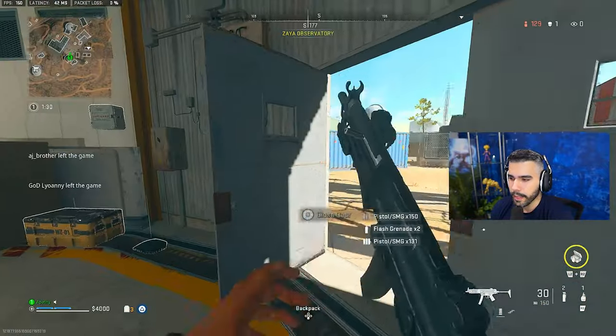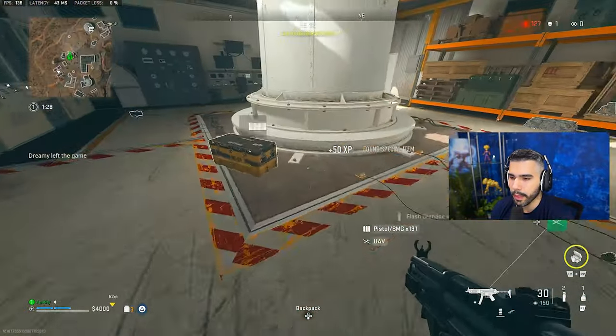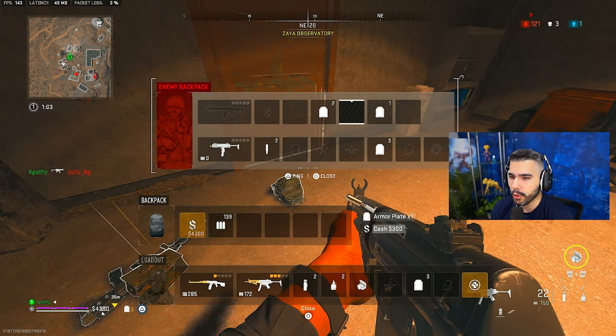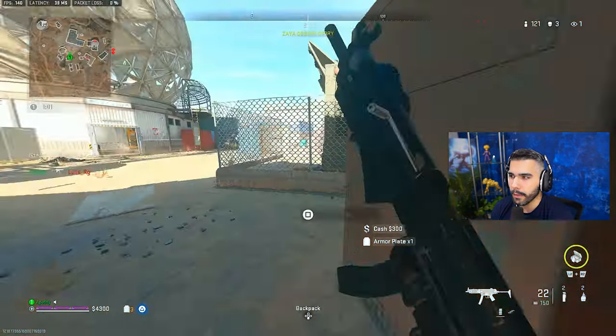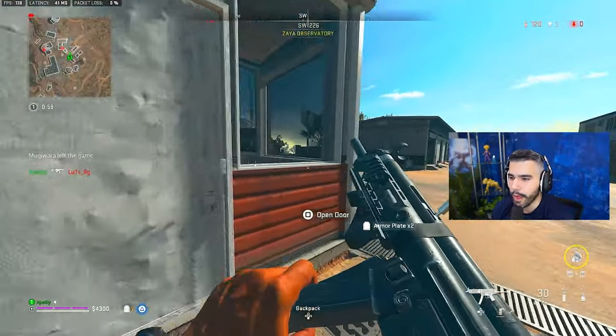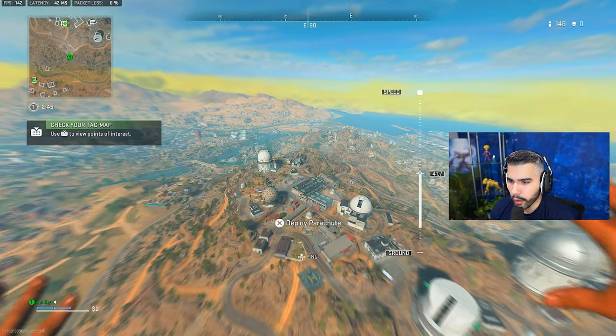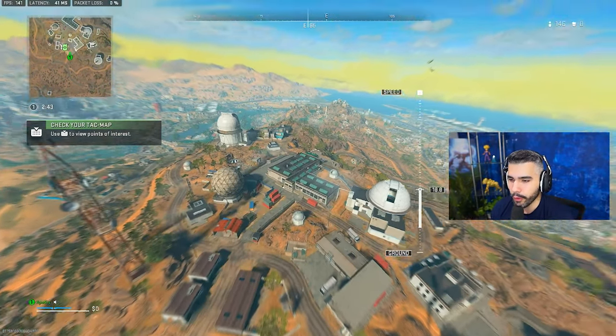From here, you usually want to rotate wide. When I land on any of these edges, I want to rotate wide. Let's test our theory — and there's a three-plate. I'm not trying to commit to the main building right away; I'm kind of playing the outskirts. Unless you land in the middle, you just don't have information running around blind.